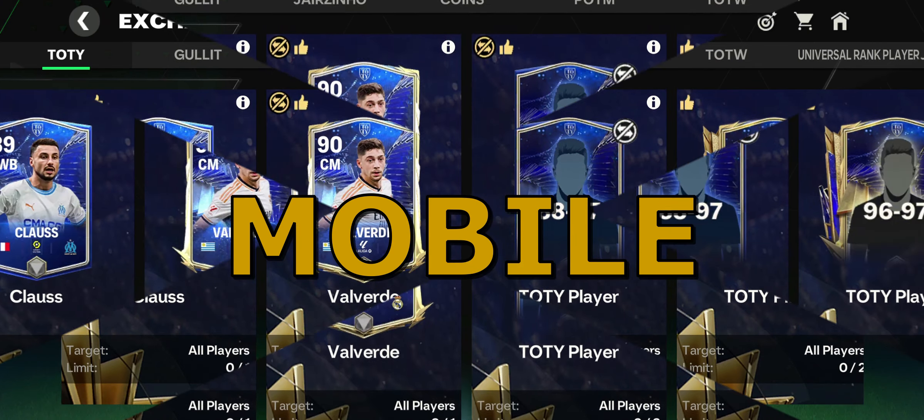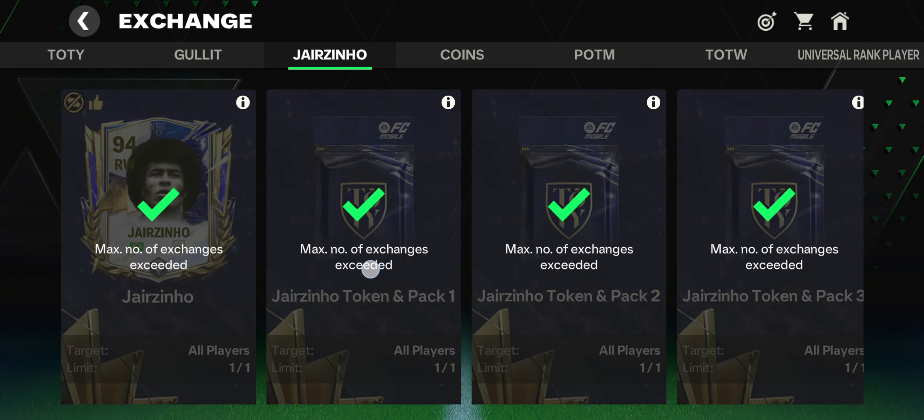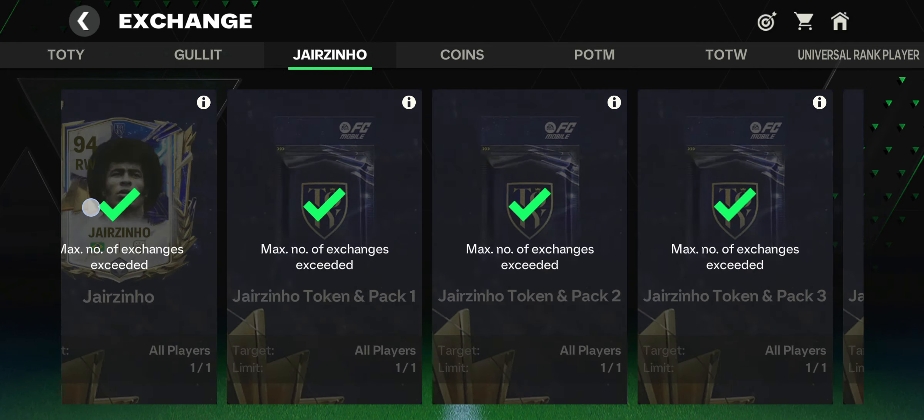More tips for EAFC Mobile. Tip 1: Do top exchanges. Top exchanges give you good players, like Jairzinho and Gullit, and have really high stats.